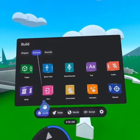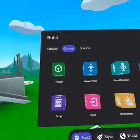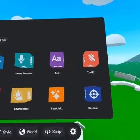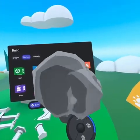Let's go to the Gizmos tab! Gizmos are really powerful, and they're going to enable a whole new level of creativity in your world. We will be diving deeper into Gizmos in a separate tutorial, and I highly recommend you check them out. Gizmos can be pulled out of the menu just like shapes!